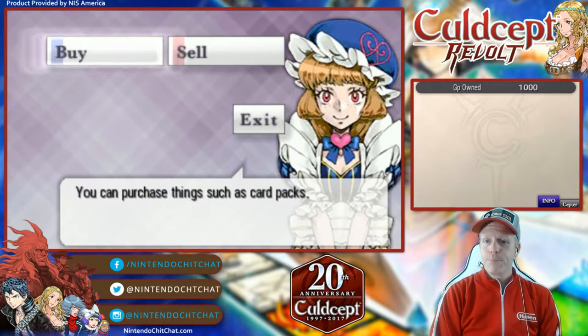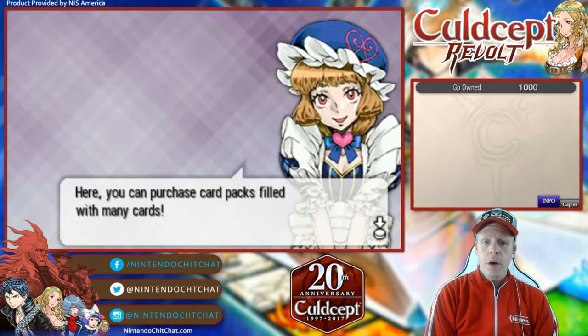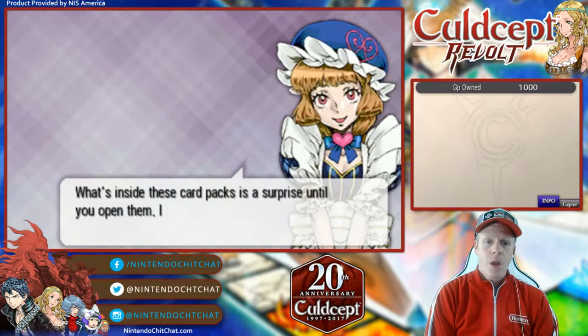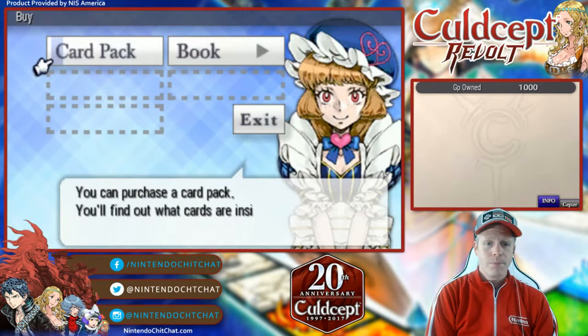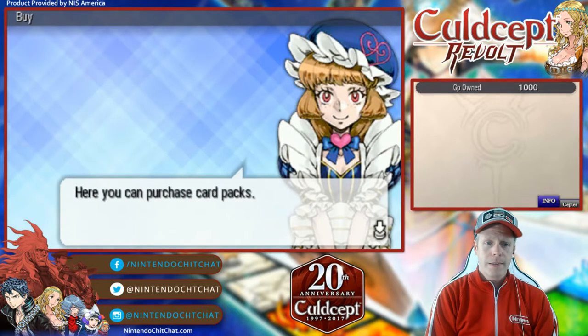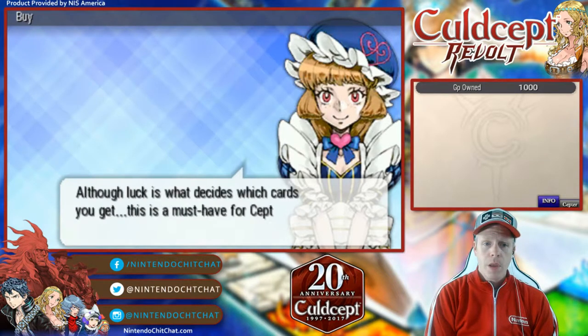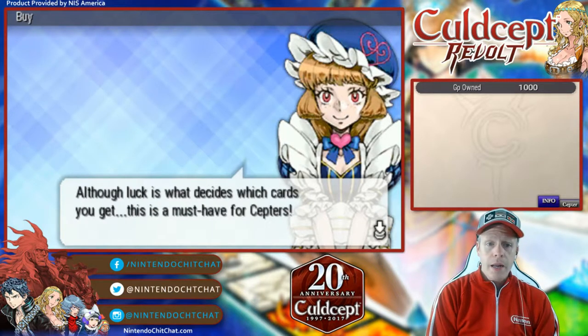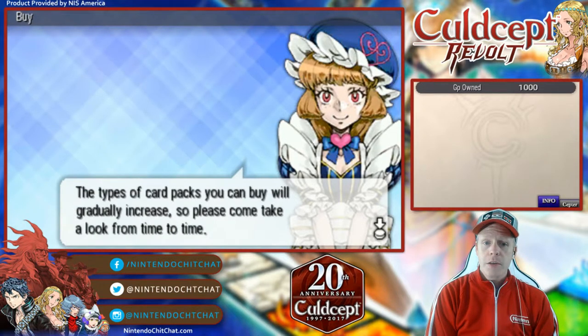We're going to buy. You want new cards, don't you? Here you can purchase card packs filled with many cards. What's inside these card packs is a surprise until you open them. I hope I got some good cards. Card packs are stone plates with a number of random cards sealed inside. The luck is what decides which cards you get. This is a must-have for scepters. The types of card packs you can buy will gradually increase, so please come take a look from time to time.